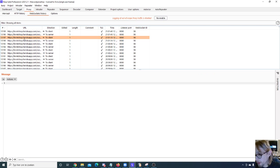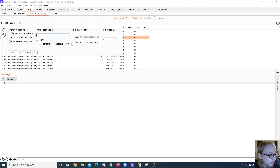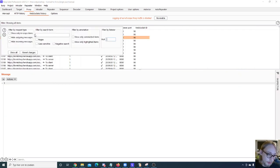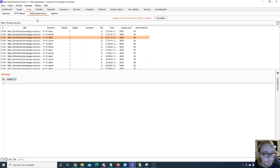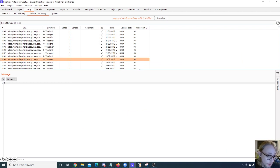We also have the WebSocket History, which is pretty cool. WebSocket is an advanced HTTP protocol. We can send WebSocket messages to the repeater and do the same things there. There's a filter here too — you can filter by port listener — but some options like MIME type filtering aren't applicable since MIME types don't apply to WebSockets. When I started using Burp, this WebSocket support didn't exist, so I'm really glad we have it now.